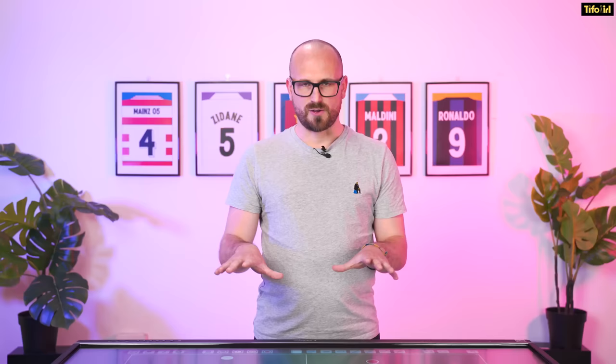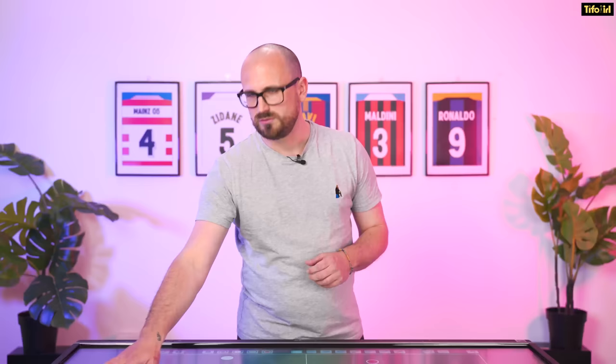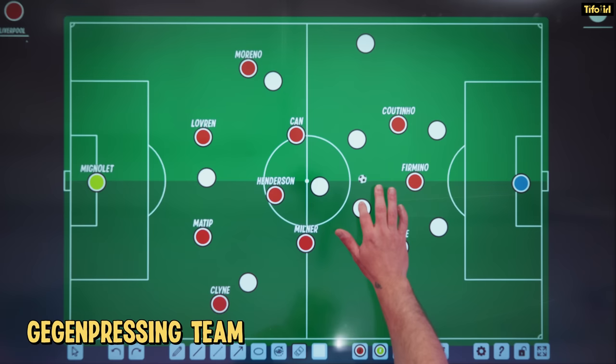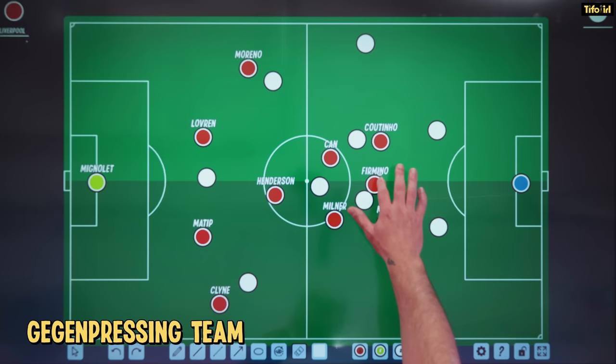On the board we've got Liverpool's famous 4-3-3. A gegenpressing team is not too worried about maintaining possession of the ball. What they're going to try to do is get the ball long, quickly, as directly as they can towards goal. If they score, great. If not, and the ball is turned over, you've got all these players compact around the ball, so they can fall on it and win it back. The idea is that the opposition are most vulnerable when they've just lost the ball, so you can find spaces and attack and score. In possession, it's all about turning over and attacking at speed.